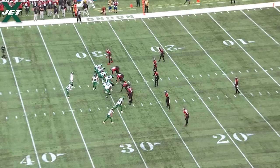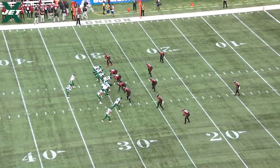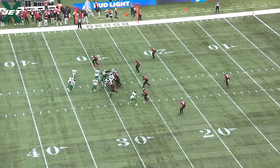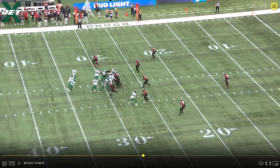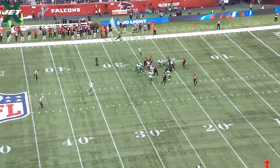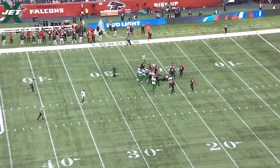The very first play right here, the Jets run a little counter action to the left with a fake Jett motion, fake Jett sweep, Jett motion action by Berrios, handoff to Michael Carter. Verona right here is your kick-out guard — a little counter action because the guard's kicking out and the tight end is leading to the second level.